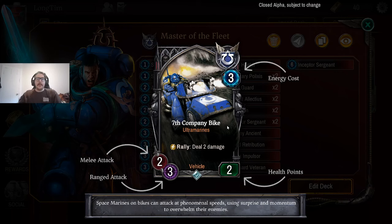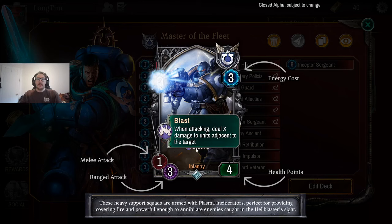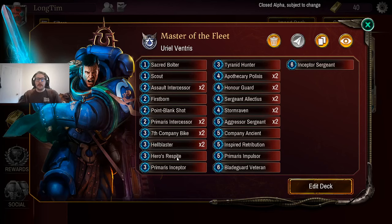Now we get into cards that have a really nice role to play in the deck. Company Bike is just great — it's 3 energy for a 2-health card, but it comes in and deals 2, and even has 3 ranged attack if they overlook it. Being able to come in, pick off a unit, and then take an attack from the Warlord is just a 2-for-1. Hell Blaster should also often be a 2-for-1. It's got 4 health so it can withstand an opponent attack, then you get to hit something for 3 and deal 2 adjacent damage — for 3 energy, that's really aggressive and efficient.